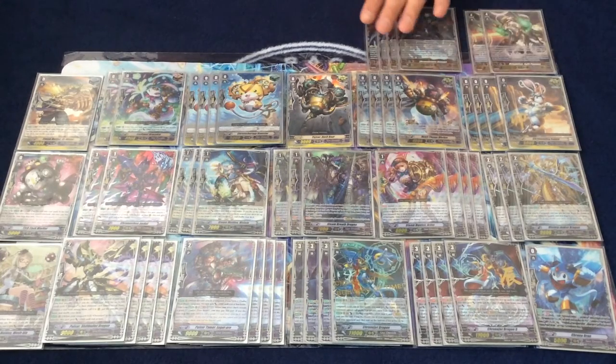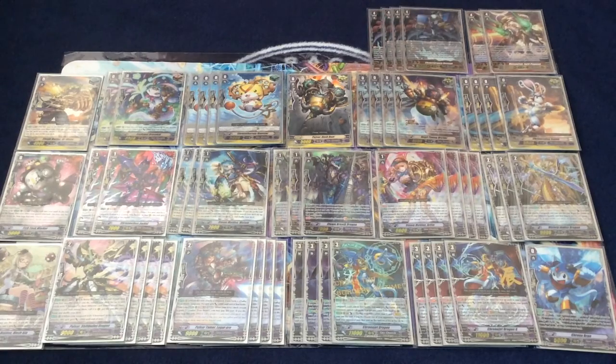Then we play 4 Next Stage. Next Stage is the main card to finish since it allows you to do a second attack with Chrono Jet Dragon G, and with Chrono Jet Dragon G as your Vanguard, your whole board gains a lot of power. Chrono Jet Dragon forces your opponent with guarding restrictions. That's why it's good.